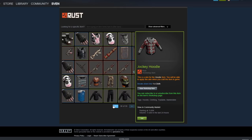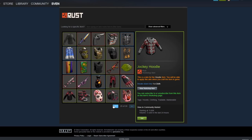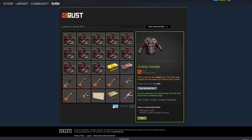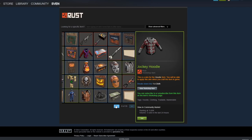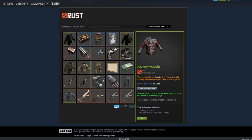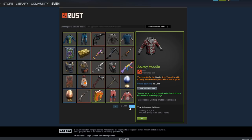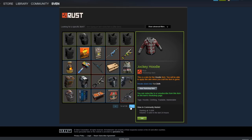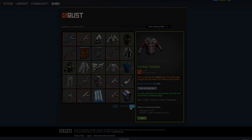Due to factors like Rust getting new players every day, some people taking breaks, and the store only being available for a week, there's a big chance that people who would originally want a skin end up not buying it during that week and go to the Community Market instead. For skins that look really good or match a set, they'll most likely be more in demand. Bottom line: just because of how the market works, your skins will pretty much always increase in value over time.